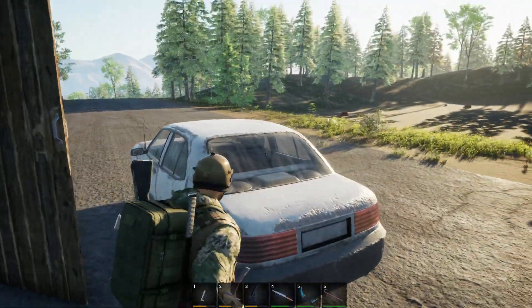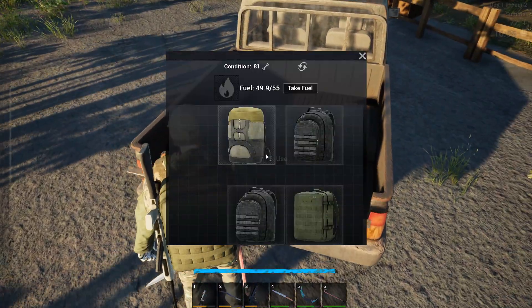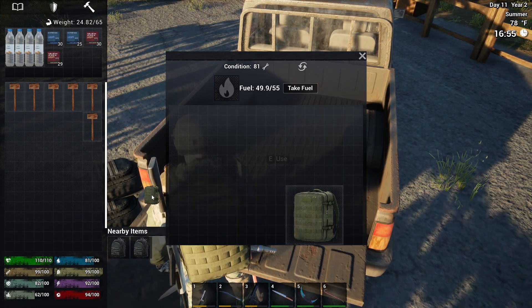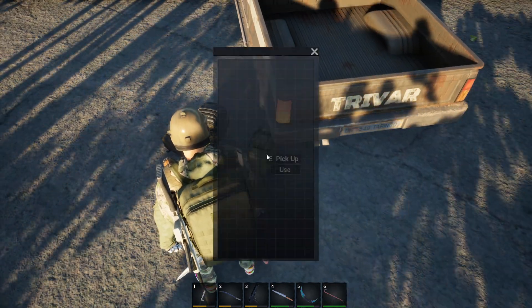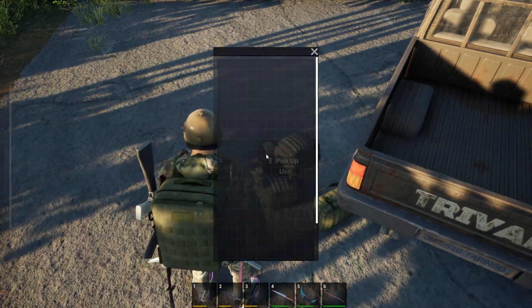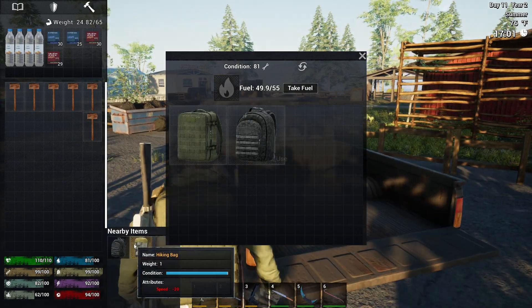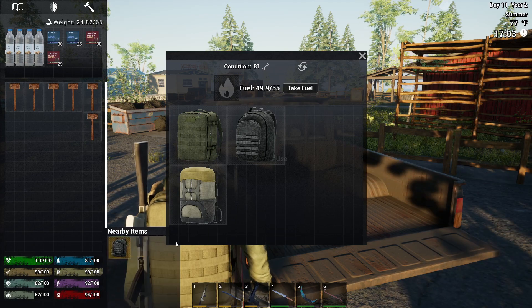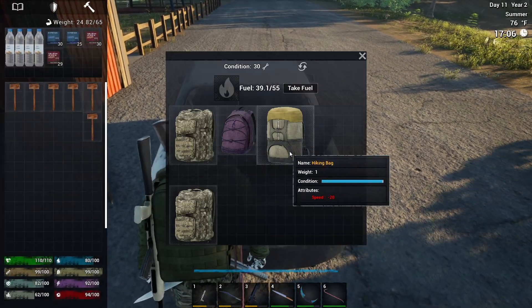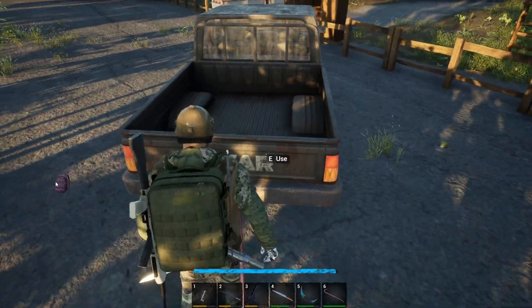What we also found out is that books and schematics are really good for trading. I didn't realize how good they were. All right, nothing in any of these. That's a good backpack too. The truck is nice but honestly I think the car is better.